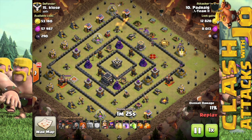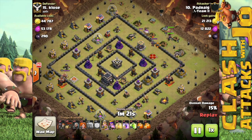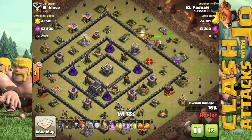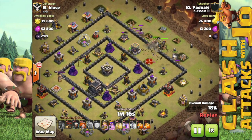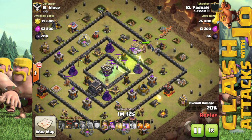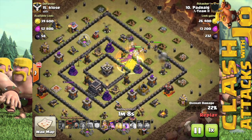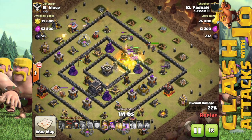Phase 1 starts by coming up closest to the enemy archer queen with two golems spread out, followed by a wide spread of wizards to create a funnel. Dropping the wallbreakers to open that first section of wall, and once the outer deterrents are cleared by the wizards, heroes are dropped, and once they go into the base the mass bulk of the valkyries are dropped in.